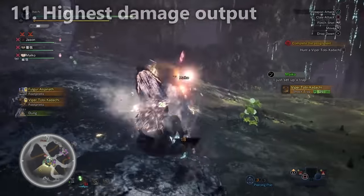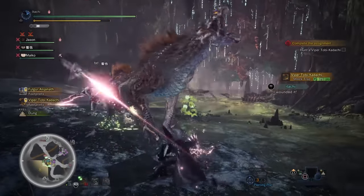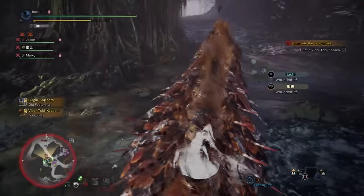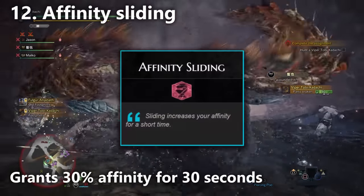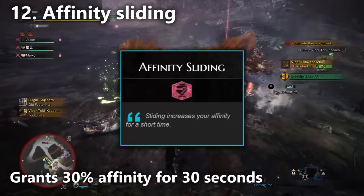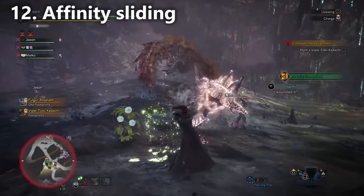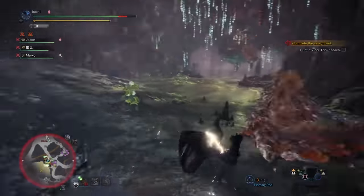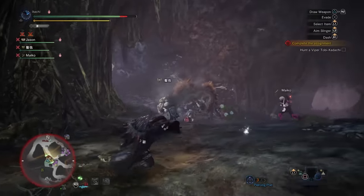Bonus tip number two — we've talked about special skills you can take with your hammer for more damage: the flight decoration, wide range decorations, and flinch free. Finally, the affinity sliding skill — that's a medium decoration. If you go sliding down a hill you do a lot more damage because the affinity slider has been buffed to activate faster, and you can go right into a spinning bludgeon as well. It's a nice little skill to have especially if you're not able to get your affinity high enough. And that's going to be all the tips for the hammer. 10 things you didn't know about the hammer — now you do. What weapon would you like to see us do next? Thanks for watching, and I'll see you guys next time.